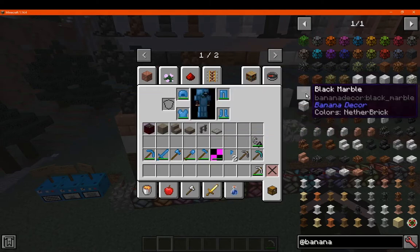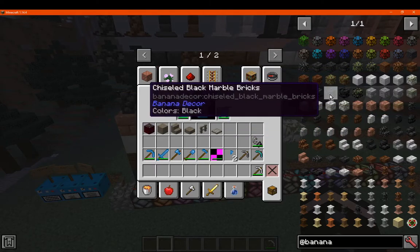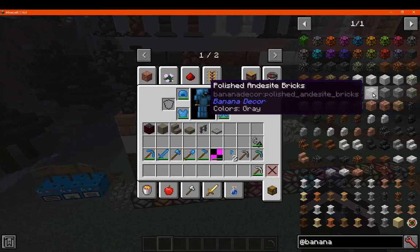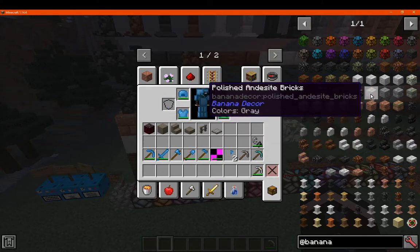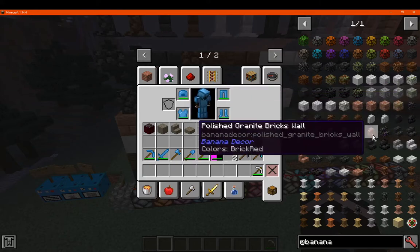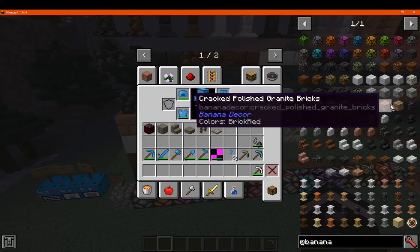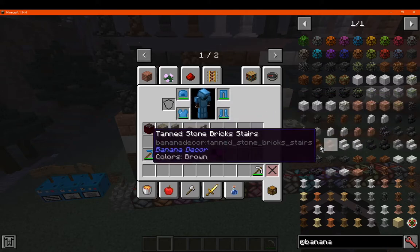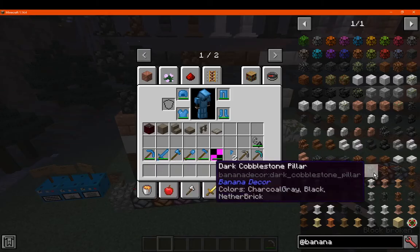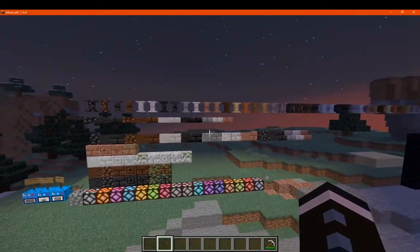Marble sort of expands in its own way. There's also black marble, which I didn't realise. Then you've also got the polished and otherwise of the andesite, diorite, and granite. And then you've got walls and cobble versions and other such stuff like that.